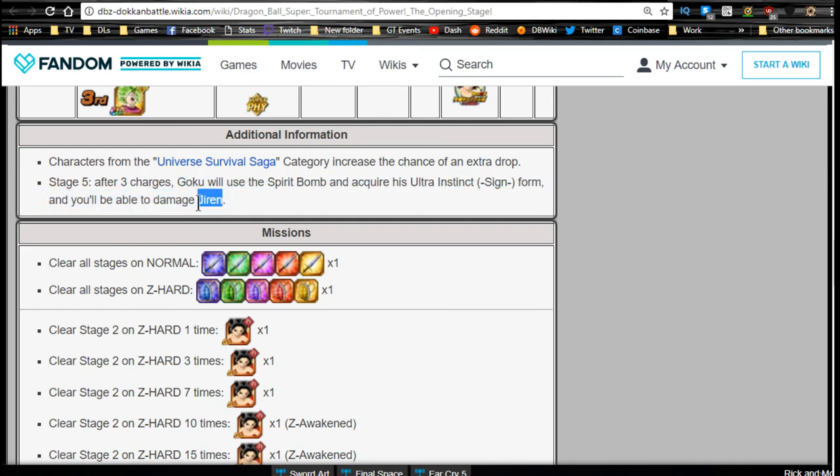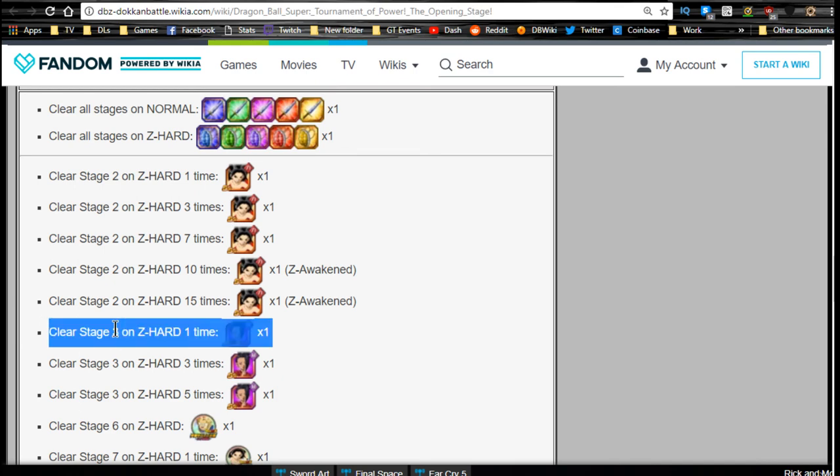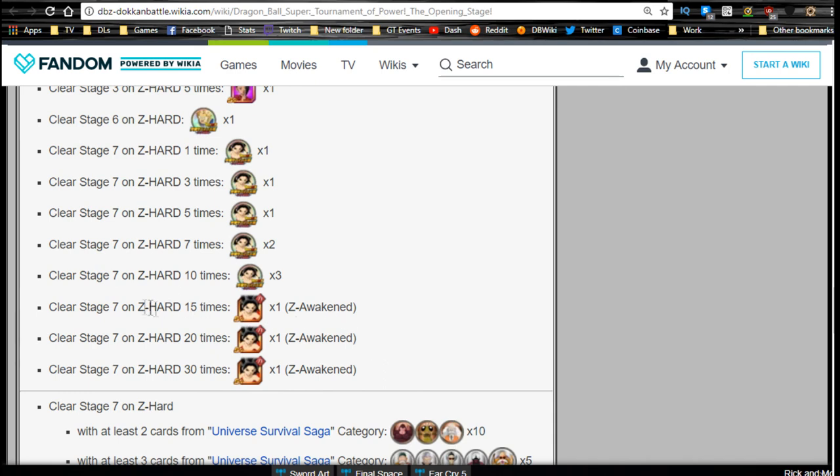Bring an agility team to tank better. Mission rewards: clear all stages on normal for one of each Z-Sword; clear all on Z-Hard for platinum turtle shells. Clear stage 2 on Z-Hard 1, 3, 7, 10, and 15 times to get Cauliflas, with Z-Away conversions at 10 and 15. Clear stage 3 on Z-Hard 1, 3, and 5 times for Kale. Clear stage 6 on Z-Hard for a Kaba medal.